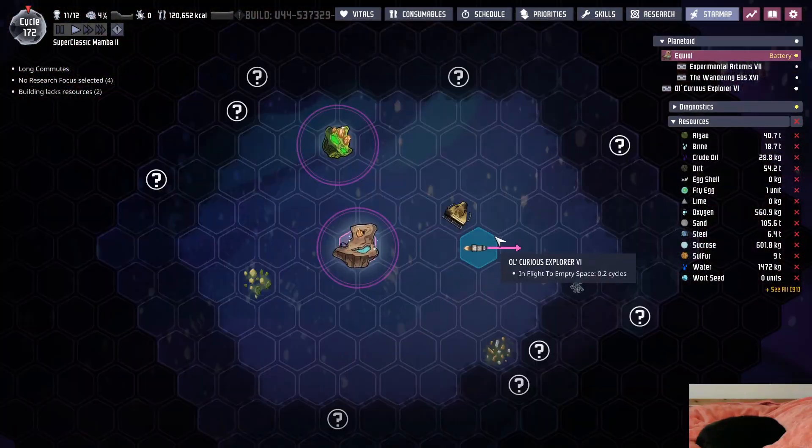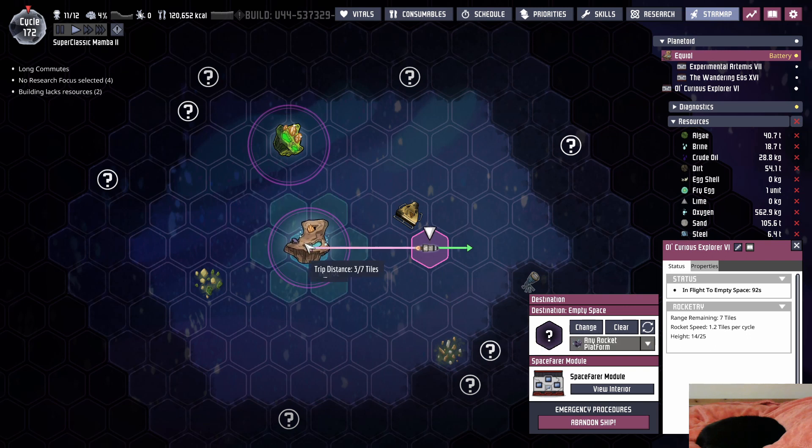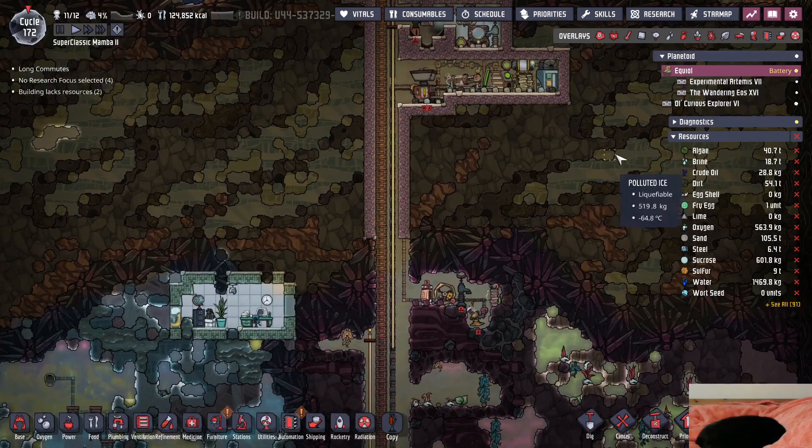So how's my boy out here? We have a forest ore - one, two, three, four. I do want to get to here. This is going to take - I need to check the rocket speed afterwards. 1.2 tiles per cycle, that's a little bit slow.